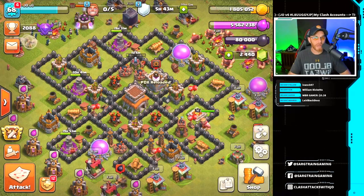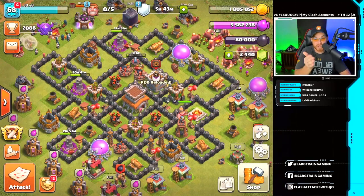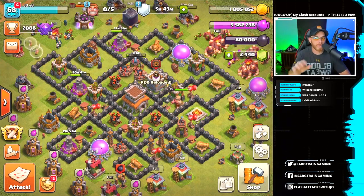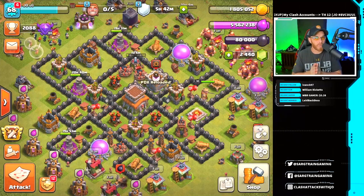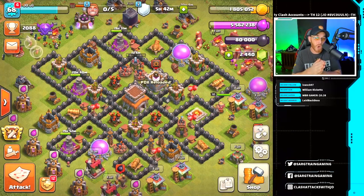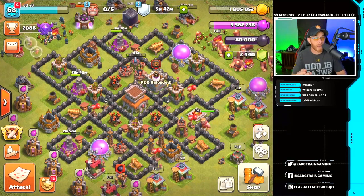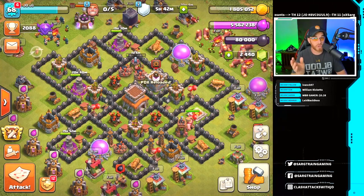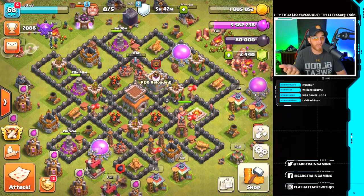How long did you think that we were going to be at Town Hall 8? I mean, it only took us about 30 days. We are maxed out minus some defensive upgrades, as you can see. We have some gold mines, elixir pumps, and a laboratory. Really what we're doing here is building a vlog style format for any future players that might stumble across this channel and don't know how to play Town Hall 8. There are multiple ways to do this, but this is just how I do it, and I'm showing that it can be done quickly without spending any money.